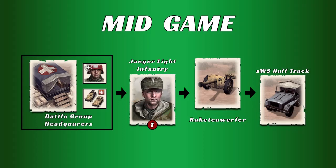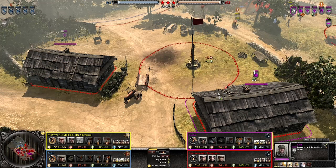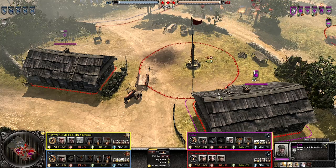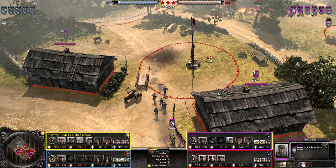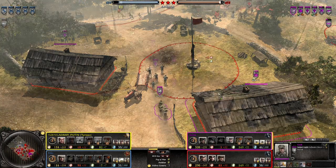The mid-game here is pretty minimal. All you need to do is build your Battlegroup Headquarters, upgrade it with the Mechanized Ability and also Medics. Then you want to get a second squad of Jaeger Lights, a Raketwerfer, and then finally build your SWS Supply Half-Track. In the mid-game, you want to make sure you get your upgrades on your Jaeger Lights first — give them that G43, which gives them the Snipe ability, which will snipe units that are already wounded, finishing them off.